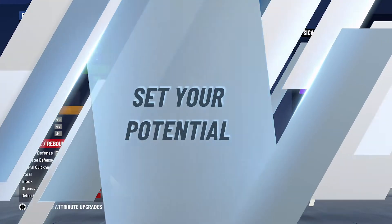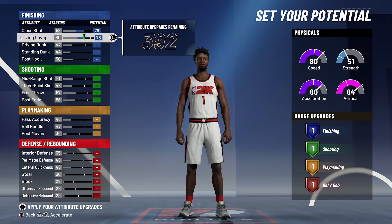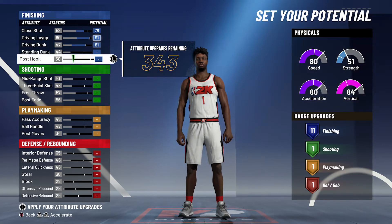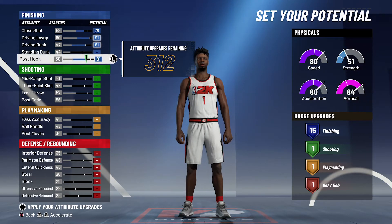For the attributes, you're going to bring your close shot up to a 78, your driving layup up to a 91, your driving dunk up to an 81 and max it out, and you're going to bring your post hook up to an 81. That's going to give you 15 finishing badges.